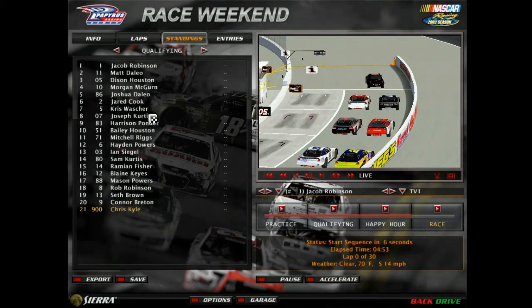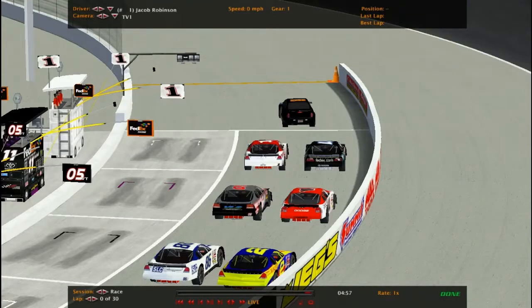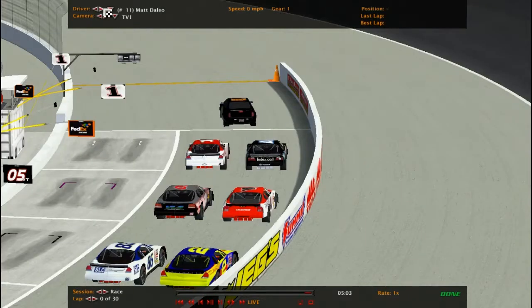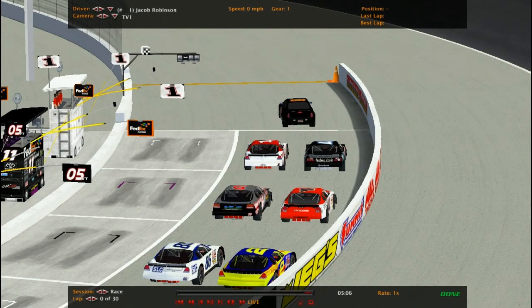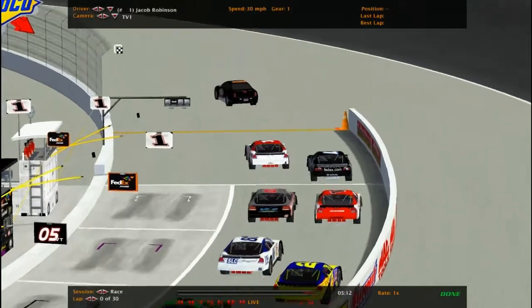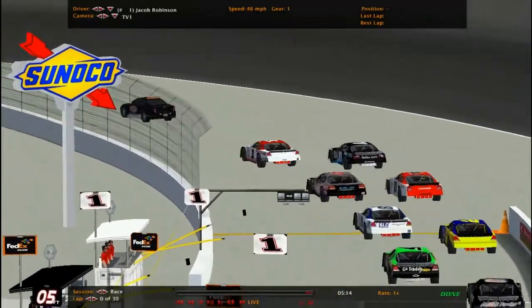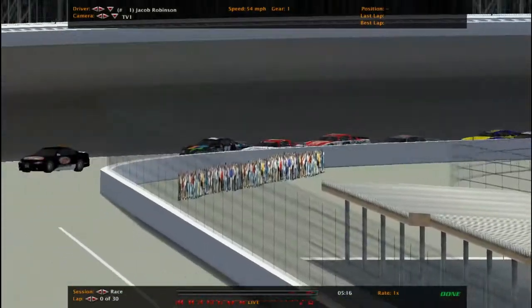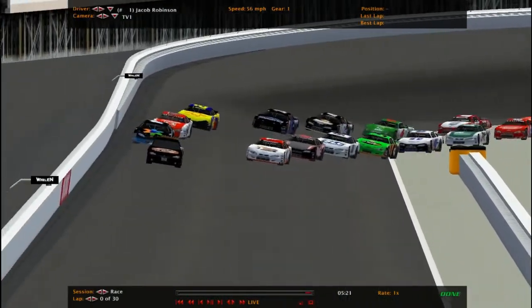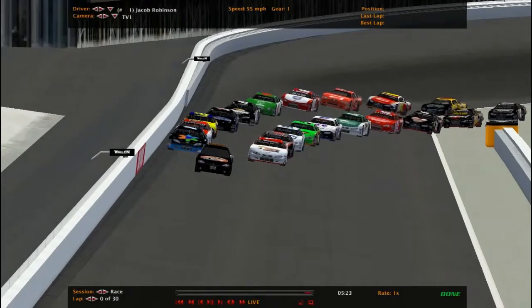Welcome to Rockingham for the sixth race of the light model series. Jacob Robinson in the 11 car. Here's the command. Jacob Robinson starts off the pole after a wild flip at Gateway. He's hoping to recover from that by winning this race. Good old late models.